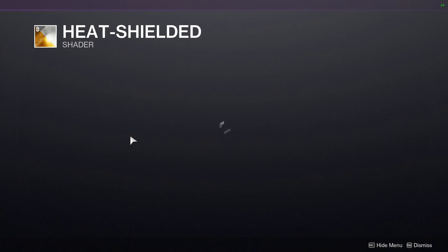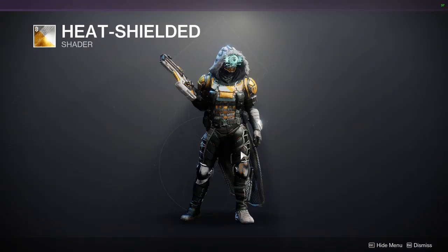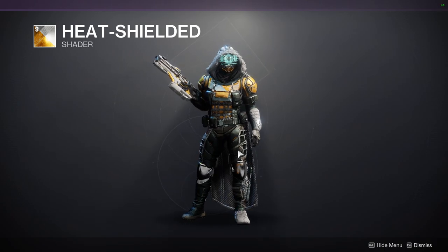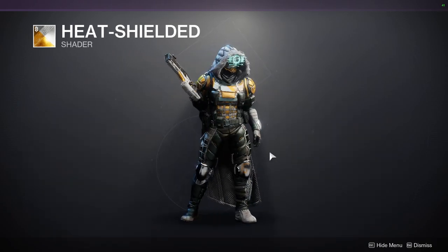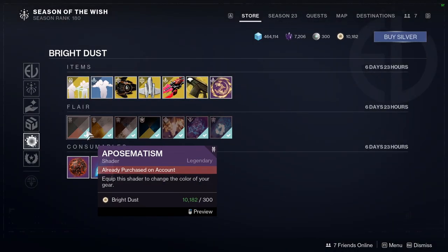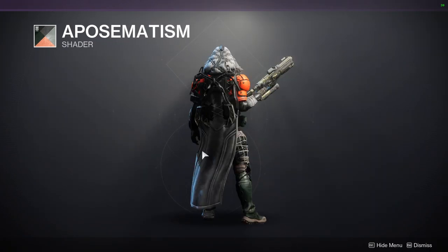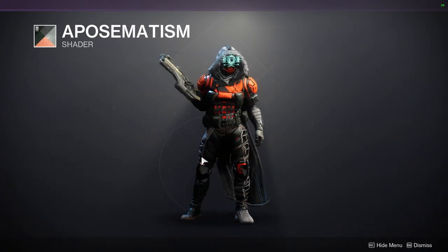Raven Silk is the one that looks all mangled - looks pretty cool, I'd definitely recommend that shader. Heat Shielded - not sure about this one. There's also one that looks like it might be from a bundle; if that's the case I'd recommend it since you don't have to pay beyond bright dust. And Apostatism - that actually looks pretty fire, I would get that for sure.